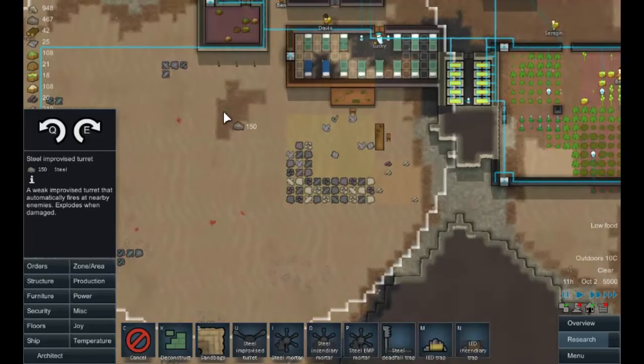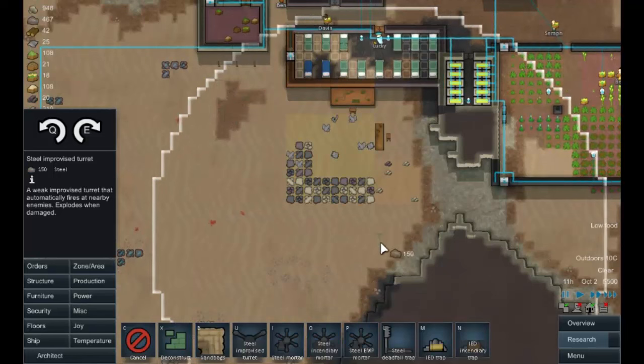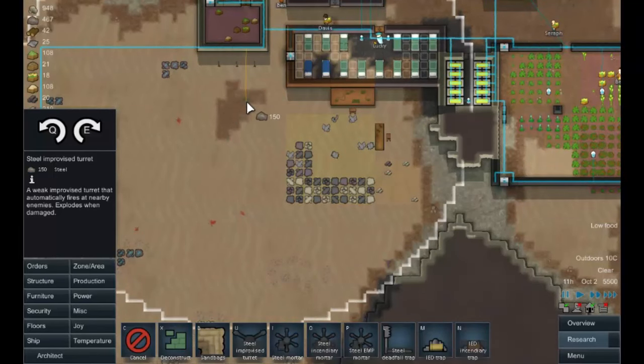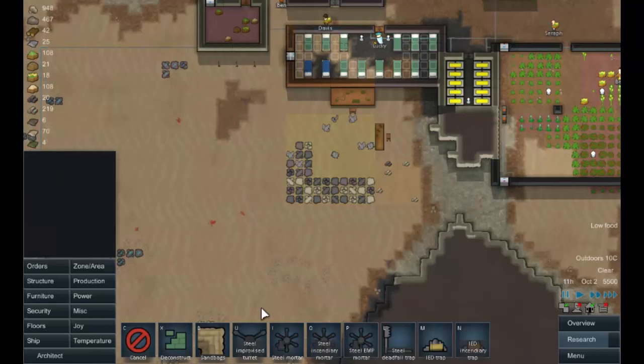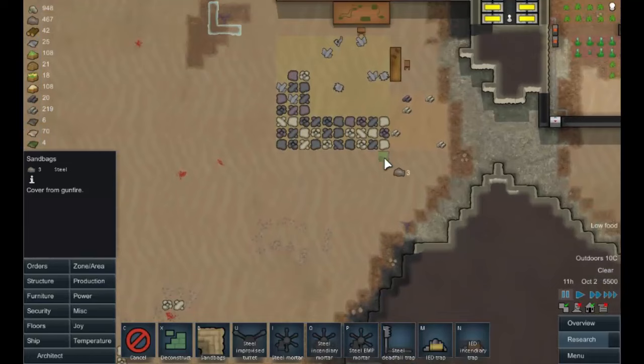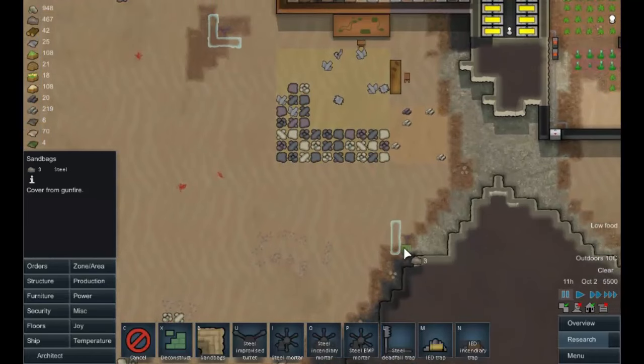I want to put the turrets somewhere where they'll be supported by the colonists in the fight. We'll put one there and one there, and we will build sandbags around them - like that and like this.